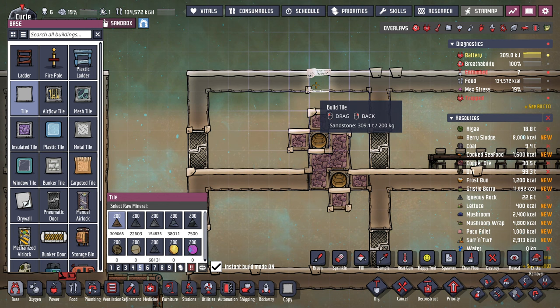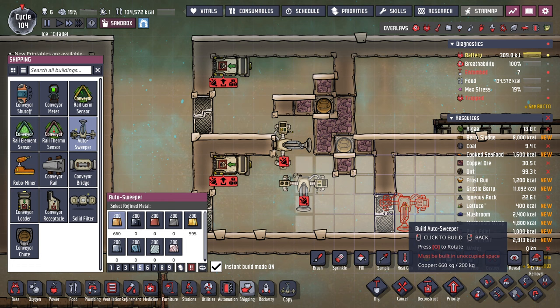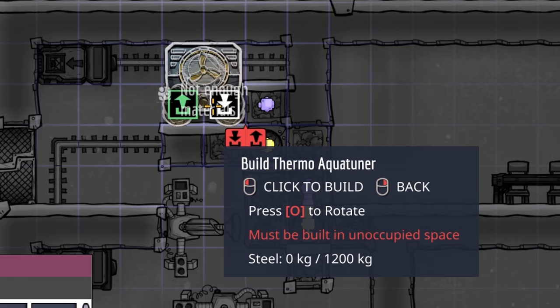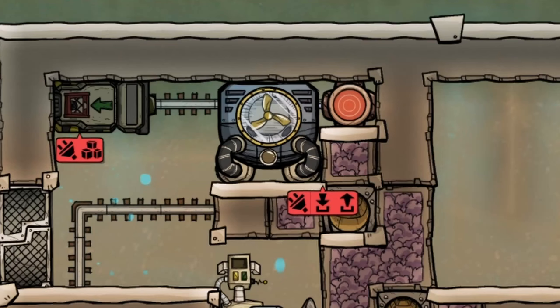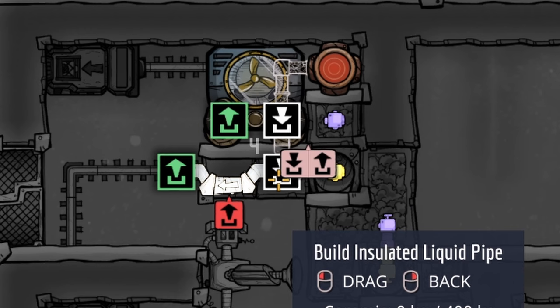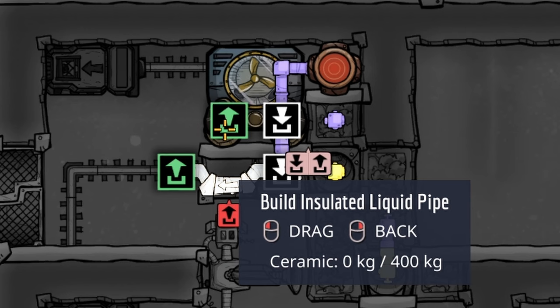Build two conveyor loaders and two autosweepers, as shown on the screen, connecting the loaders to the conveyor chutes with railings. Next, place an aquatuner and a liquid pipe thermosensor and connect them with automation wire. Install a liquid bridge, with ceramic being the optimal choice. Complete the setup with insulated liquid pipes, once again using ceramic.